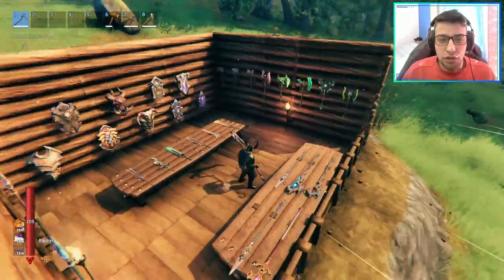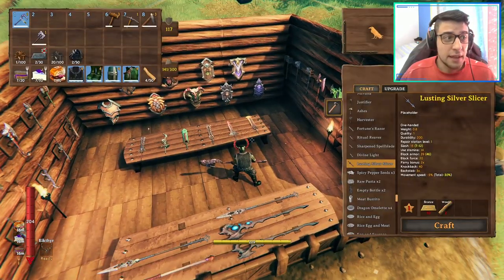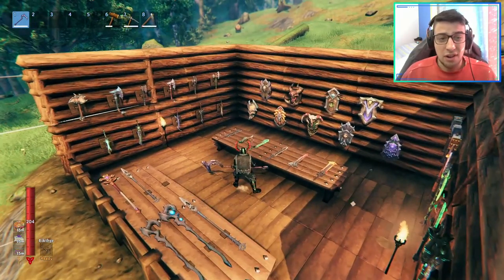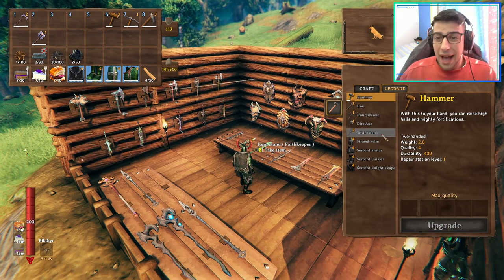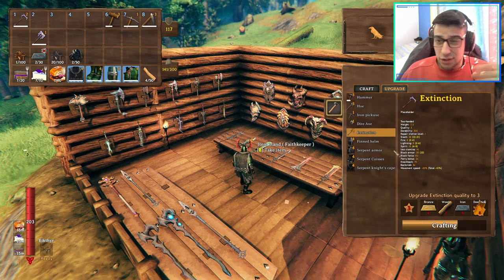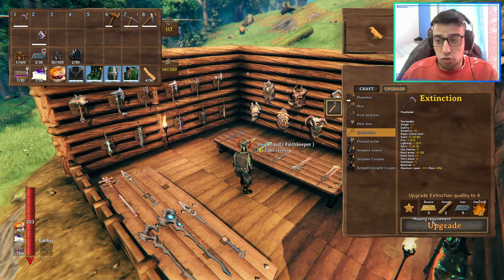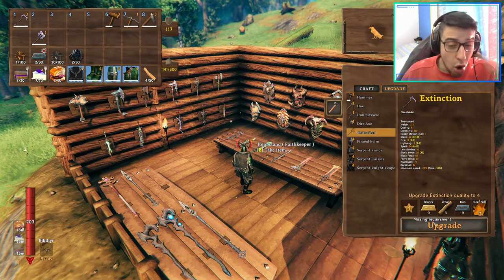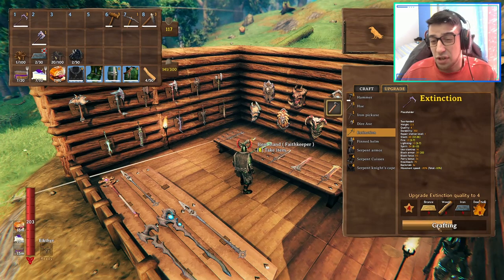This is a two-handed weapon so unfortunately we cannot choose a shield with it. All these weapons start at level 1 and can be upgraded to at least level 10. So this is at 3, I'm gonna keep upgrading. The materials you need are bronze, wood, iron, and diride for all the weapons to upgrade, at least for now. I'm pretty sure this is gonna change in the future.